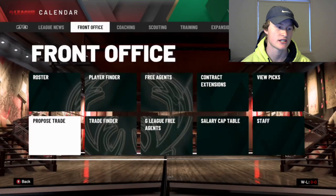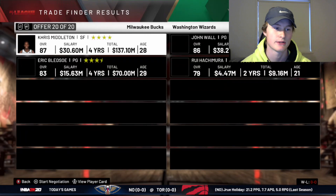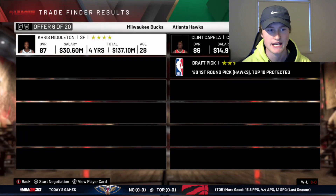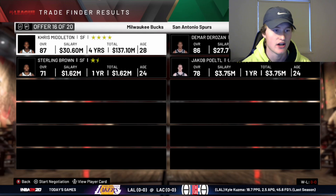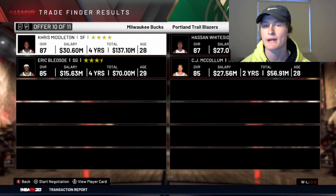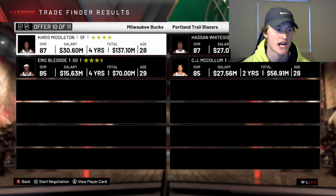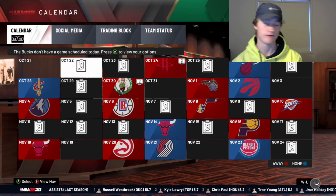Straight off the bat, we're gonna have to see if we can get anything in trade finder for Giannis - no. What about Chris Middleton? No, that's gonna make it a lot more difficult. We're gonna trade Chris Middleton and Eric Bledsoe for CJ and Hassan Whiteside, only because we can trade Hassan and CJ further in the video and get more assets for them.